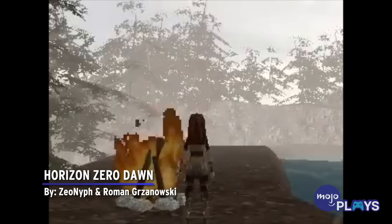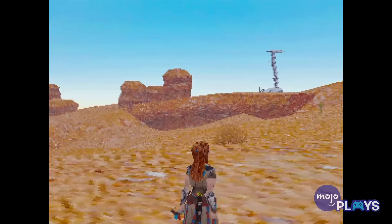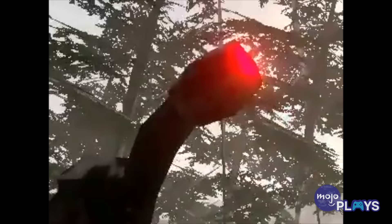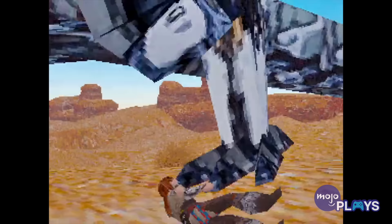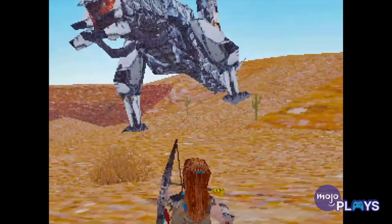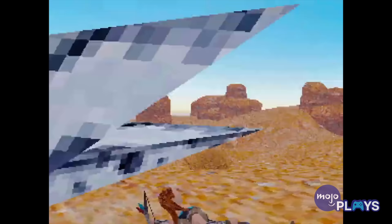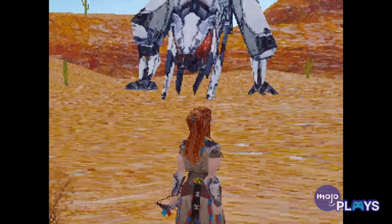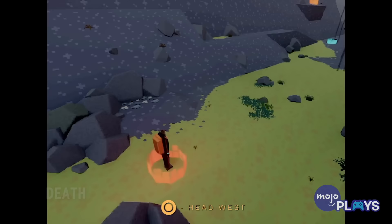Horizon Zero Dawn by Zeonif and Roman Gryzanowski. A case of more than one creator having the same idea for a property they love, both Zeonif and Roman Gryzanowski brought their own versions of Horizon Zero Dawn on the PS1 to life, and the results are equally as unique as they are impressive. Where Zeonif focuses on the early exploration of Horizon Zero Dawn and Aloy's first encounter with a machine, Roman aims big and recreates one of the game's most iconic battles against the Thunderjaw. While Aloy's first encounter with a Watcher doesn't go her way, she's clearly much more capable against the Thunderjaw, dodging its attacks and managing to take it down with a couple of well-placed shots. While we appreciate what both creators accomplished, we can't help but long for those stunning vistas of the PS4 version.